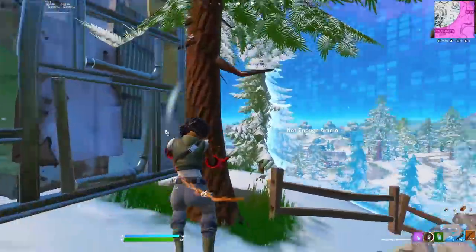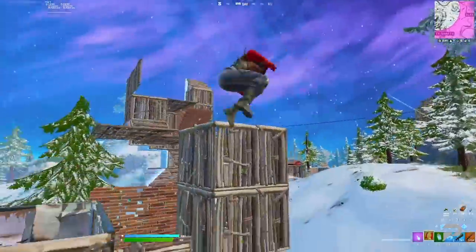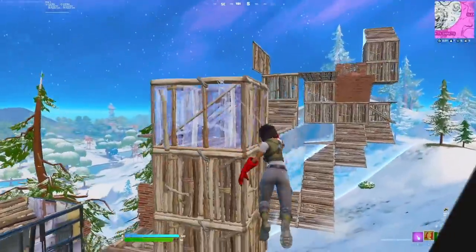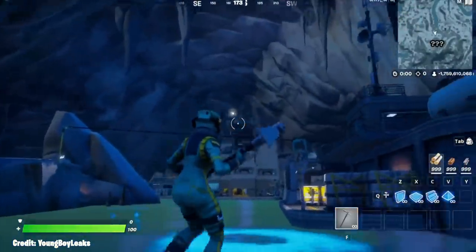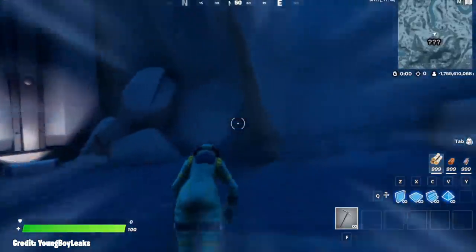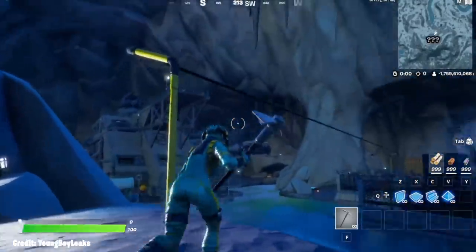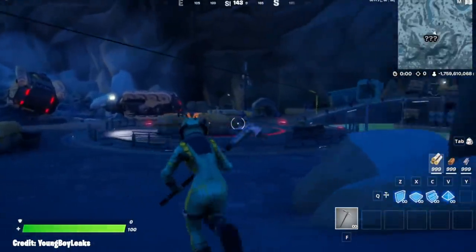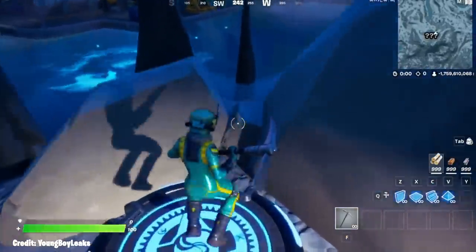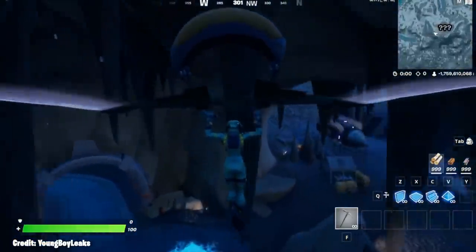First things first, let's go over the map changes in this patch because once again Epic Games are knocking things out of the park by actually giving us some new locations. In this update, the main new location that we're going to be able to visit is the Covert Canyon POI. This location can be found on the northwest side of the map around where the snowy mountains and the grassy green areas connect. This is a new Imagined Order location, so if you do go there, you better expect to come up against not just some IO guards, but the new boss of the map, the IO Brute.